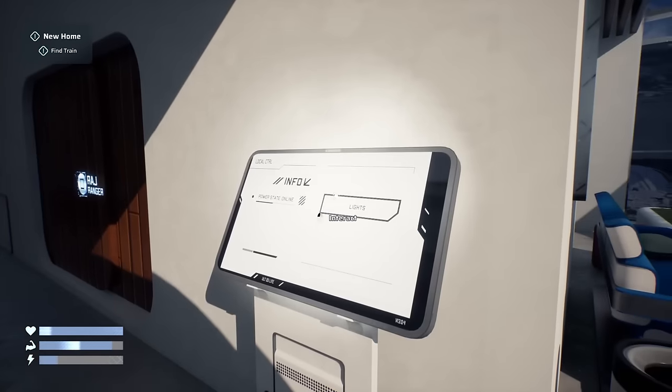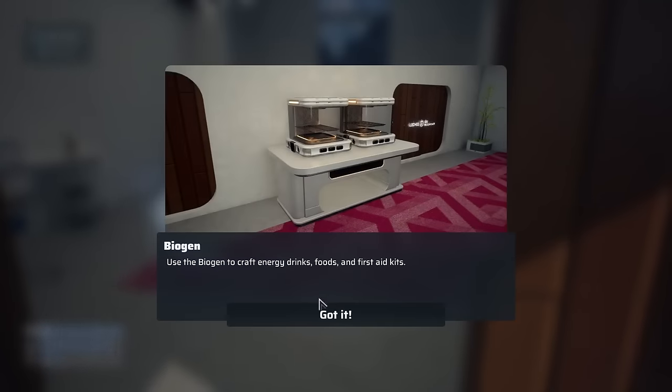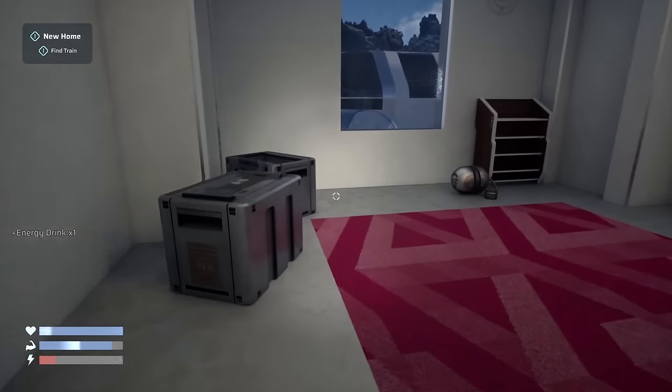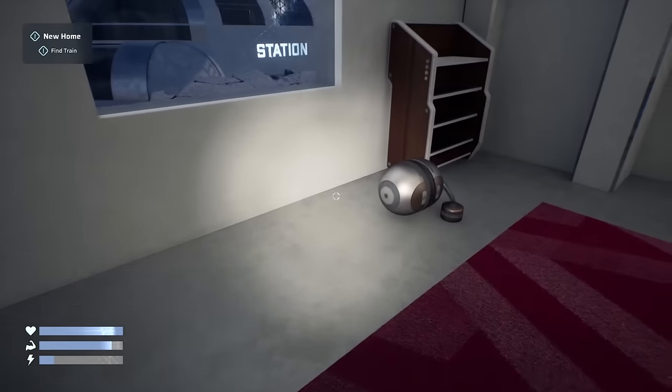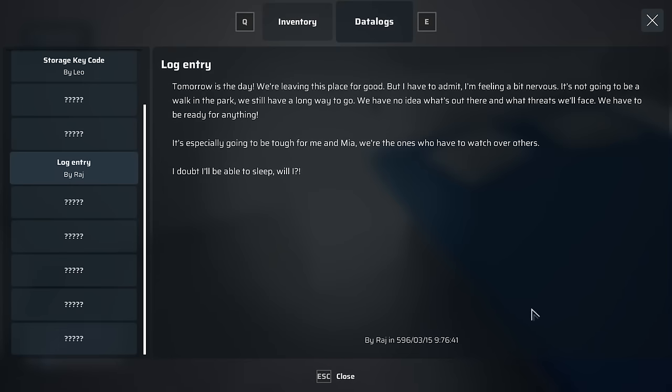Let's see. Lights — nah, let's keep them on. Use Biogen to craft energy drinks, food, and first aid kits. Mostly I'm here to just grab a little bit of everything. Icicle Ammo — can penetrate medium armor. Oh, so there's actually combat in this. Tomorrow's the day. We're leaving this place for good, but I have to admit I'm feeling a bit nervous. It's not going to be a walk in the park. We have no idea what's out there and what threats we'll face. It's especially going to be tough for me and Mia — we're the ones who have to watch over the others.